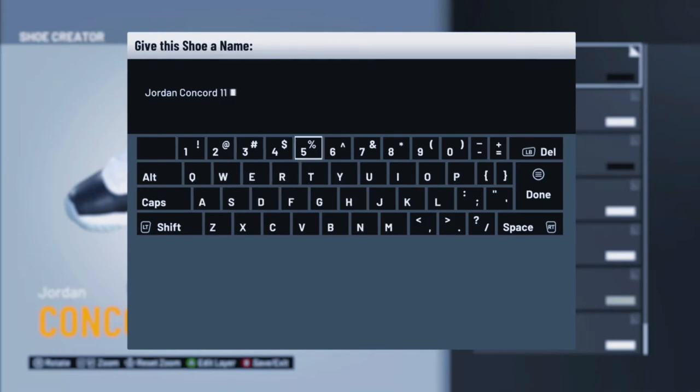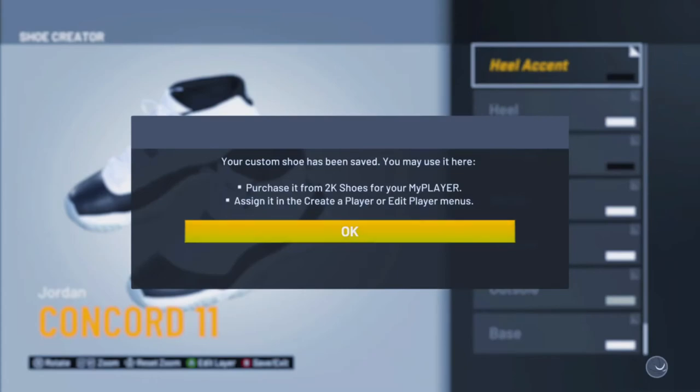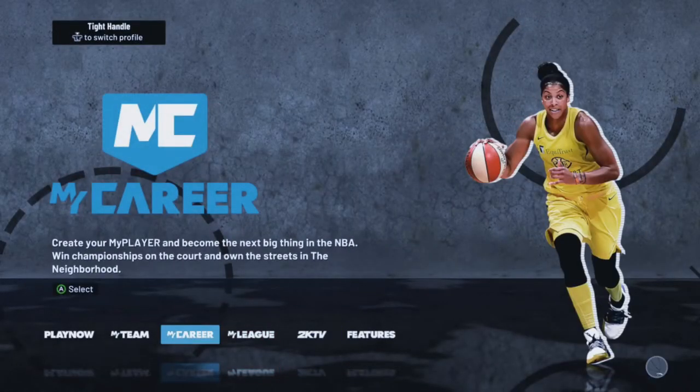11, and then just so you know it says right there you have to purchase it. Hold up — you go to My Career, you go here.